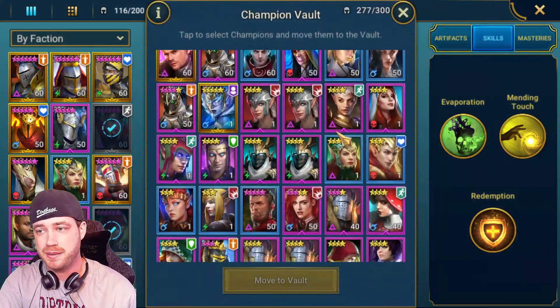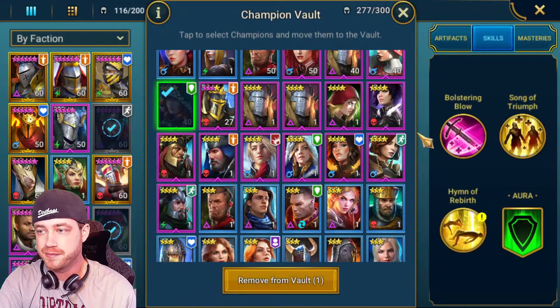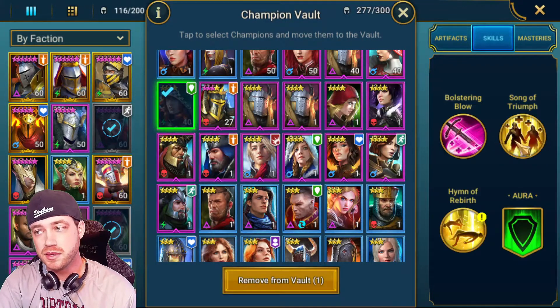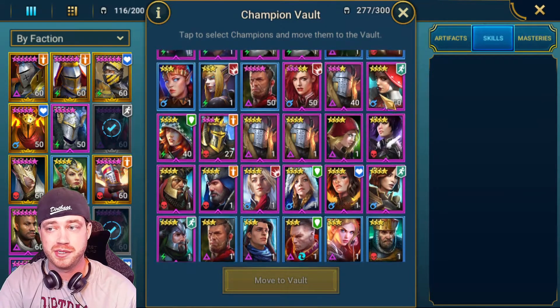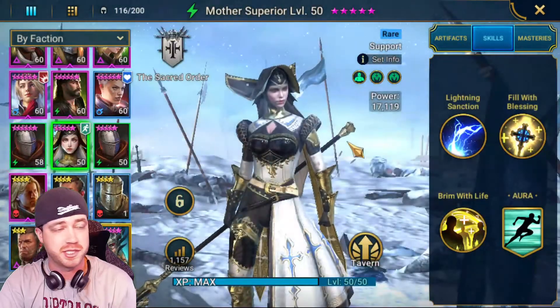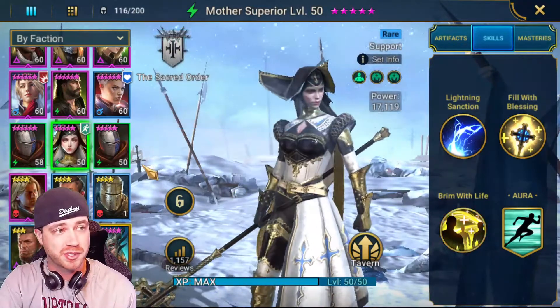You can switch out Cardinal for the other champion that revives two random allies and puts up a heal on crit. You're really bringing her to be super tanky with other healing champions. She's an epic so it's much easier to use, and I leveled her to 50 since she's a rare — you don't need to waste epic books on her.